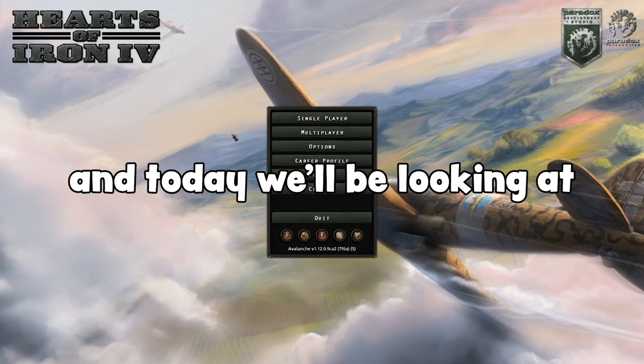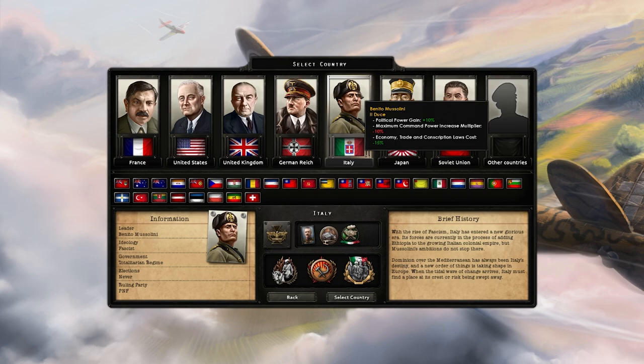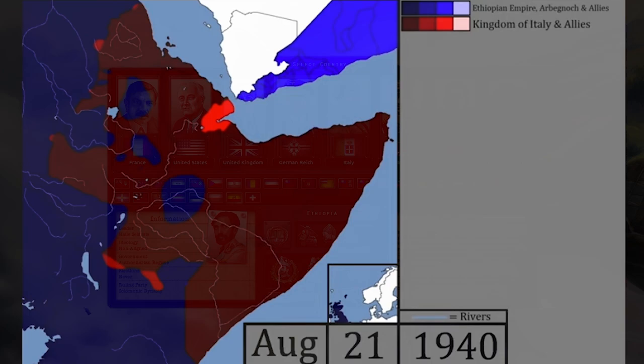Hello there. Yes, this is Hearts of Iron 4 by Bloodlone. Yes, we're here again. And today we'll be looking at something else. Single player, new game. You see me play as Italy - the new and improved Italy restoring Rome. I figured today we'll try the other side of that coin and pick Italy's first adversary: Ethiopia.